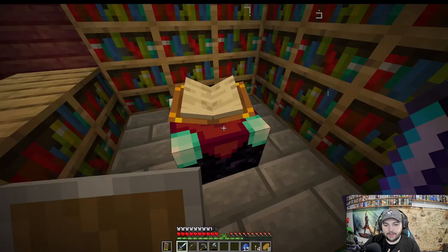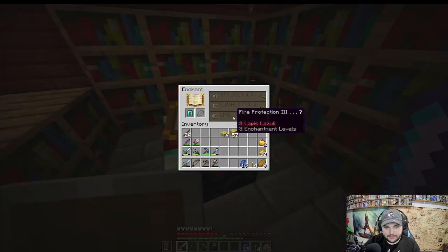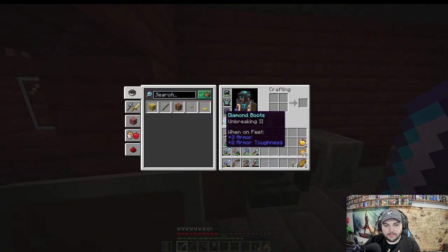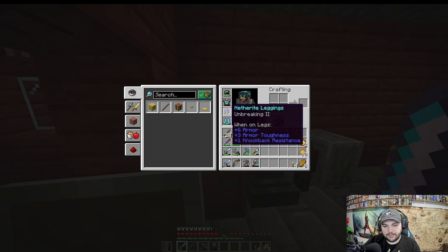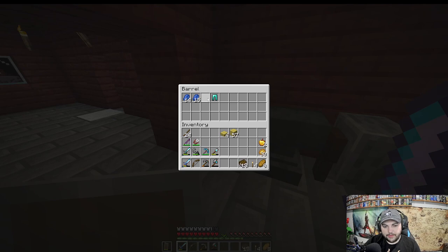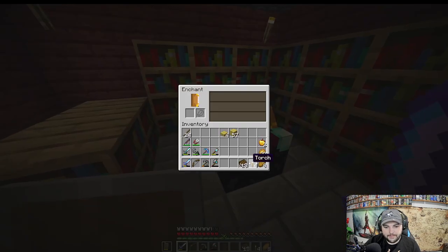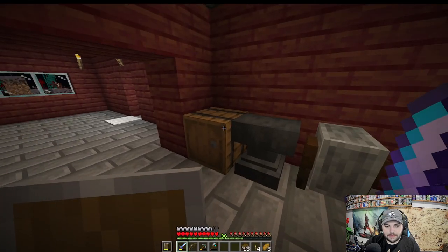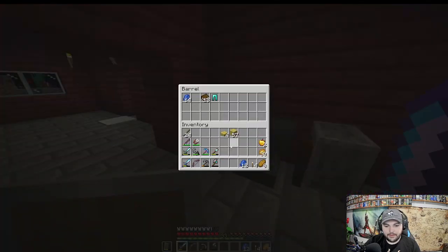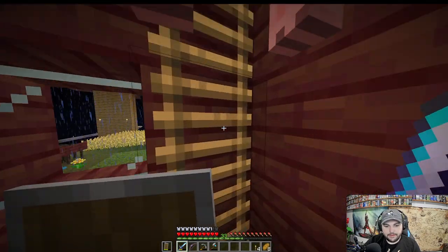Efficiency Four and Fortune Three — yes! That's exactly what we wanted, that's perfect! Now for the pants — we already have netherite pants, it'd be nice to get Protection on them. I could disenchant and retry. For the bow, we got Power Three and Unbreaking Three — not horrible. We've got plenty of levels, let's go for it.